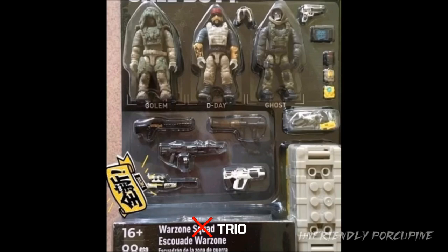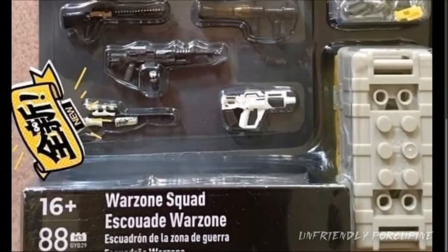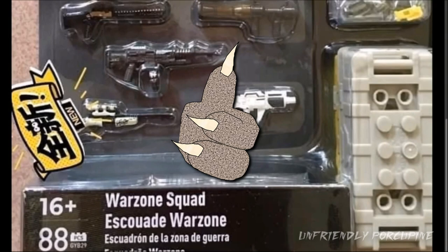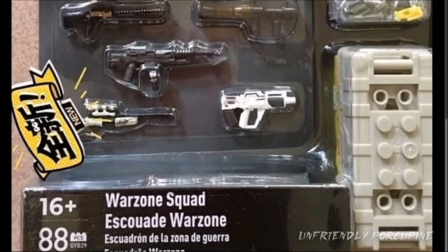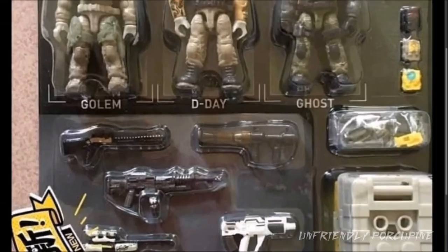It's a bummer — three figures. However, let's see what this set actually has. Let's see the good components. Wait, wait, wait — I know what the fourth figure is: it's the care package! Because we actually got a care package. Yes, Mega Construx, I like it when you include care packages in your sets, especially when you put in a lot of excellent accessories.